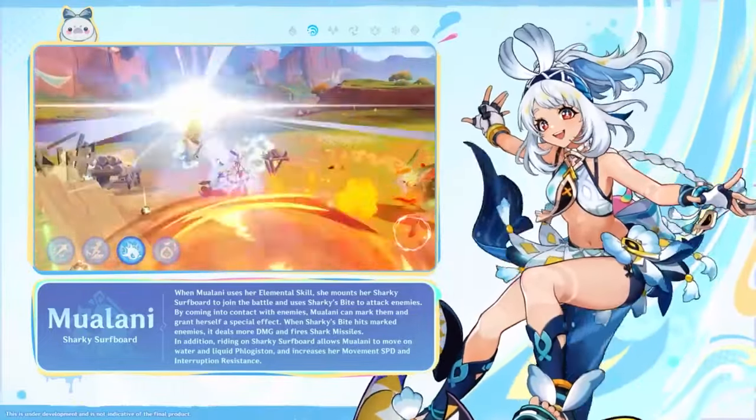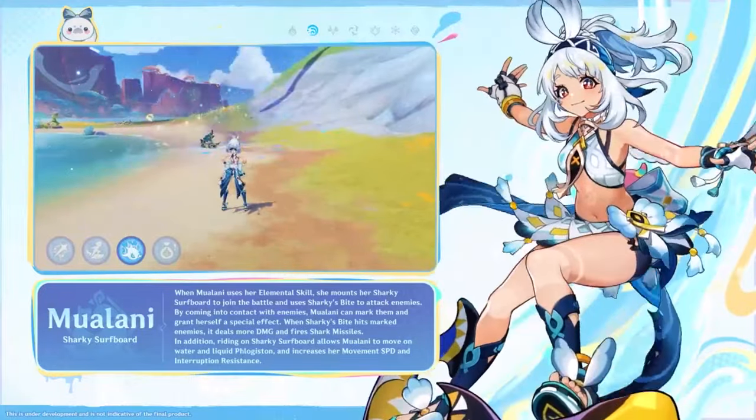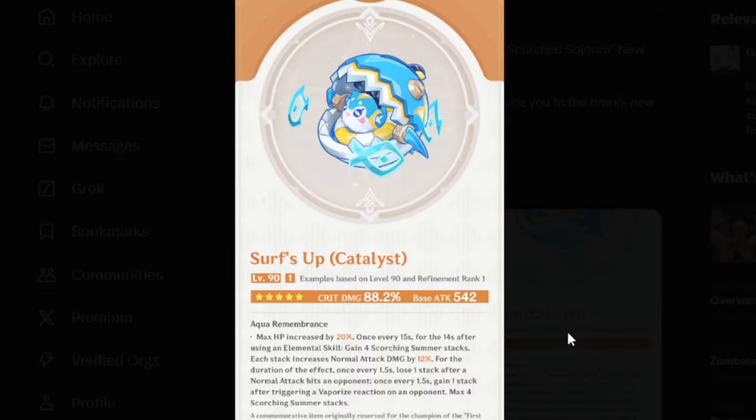This is going to suck if you don't have a Vaporize reaction happening — you have to have Vaporize going off. This weapon is basically locked to a Vaporize reaction only catalyst. The good news is Vaporize is a massive reaction and it's very easy to apply, thanks to characters in Genshin Impact like Xiangling and Thoma. We have pretty good sub DPS characters that can deal pyro for you, which is what you want. But if you want to use Mualani or whoever uses this catalyst, you can't really make the most out of it unless you have Vaporize going off.